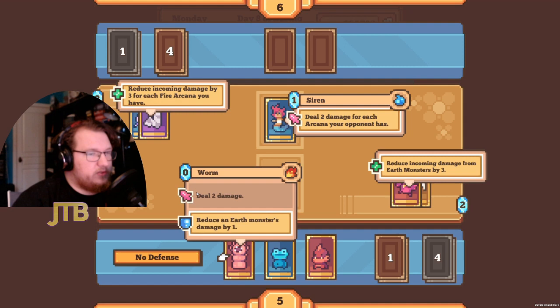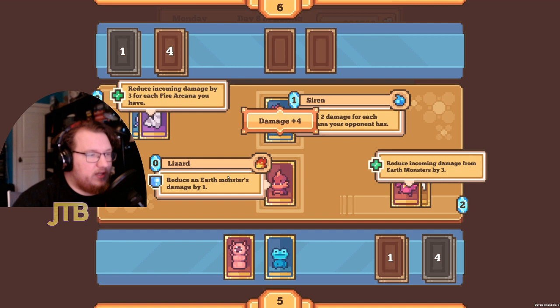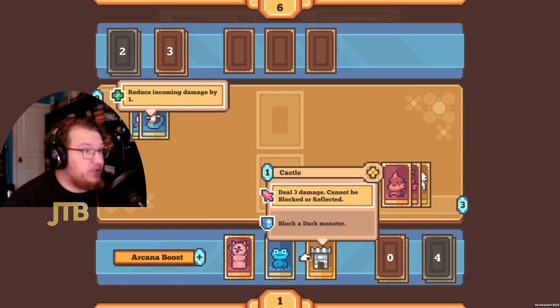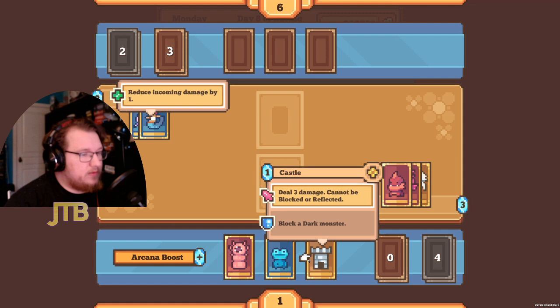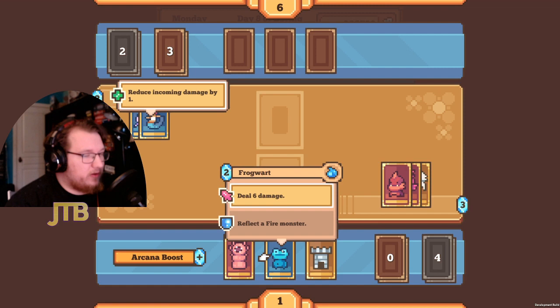My opponent is trying to do two damage for each arcana we have — that'd be four damage, which hurts. We don't have any options, so we throw out the Lizard — its effect doesn't do anything here but builds our arcana. Our opponent is reducing incoming damage by one. Our Castle can't be blocked or reflected, but it can be reduced to two. My opponent could easily reflect a water attack with two arcana up, so the safest play is the Worm.